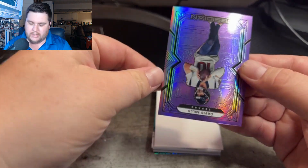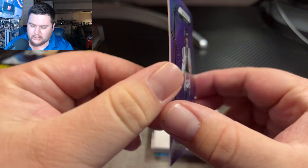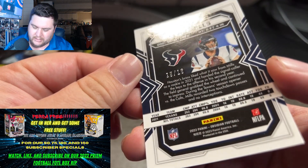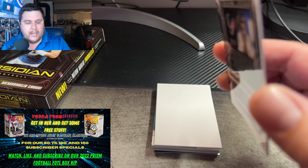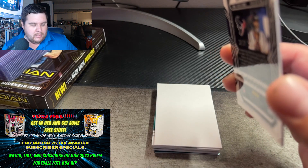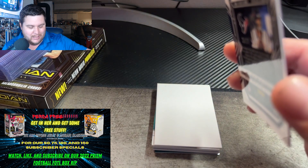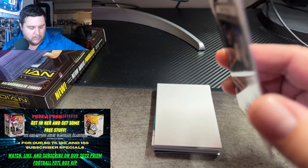Here we go — Davis Mills purple right here for the Texans, and that was numbered to 16. Not a bad little pickup right there. It doesn't look like Davis Mills is the future starter of that team though — looks like they're going to be probably drafting a quarterback.